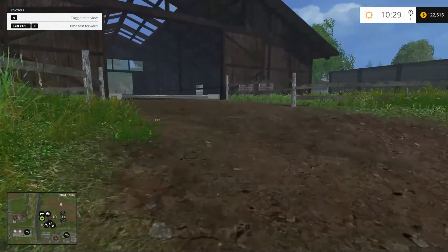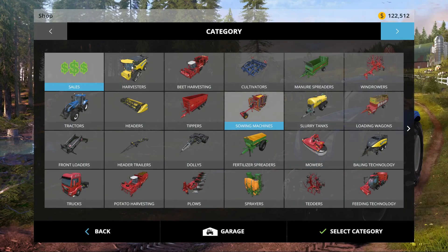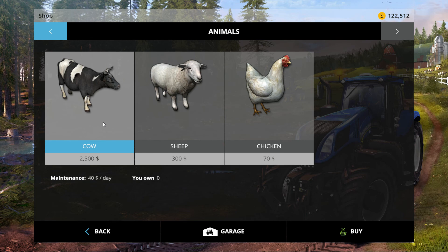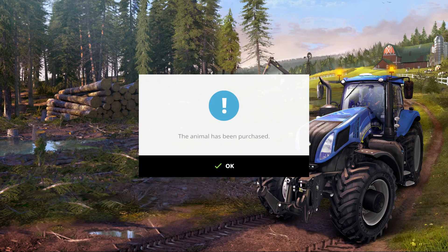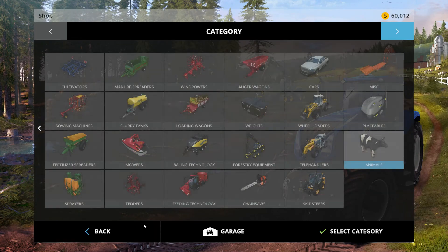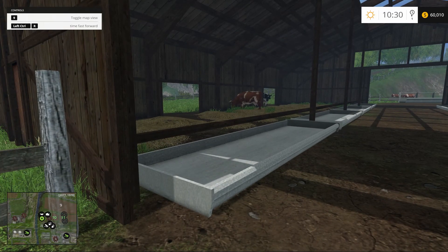We've got $122k, and I think we're going to buy 20 to 25 cows. Let's have a look — they're $2,500 each, so 50k for 20 cows. Yeah, we're going to buy 25 cows. Avert your eyes — I don't have the 'buy a ton of critters' mod loaded. Here we go: 17, 20, 3, 4, 5 — done. Yoo-hoo! Look at all the girls! They have some straw but they're going to need everything else of course.